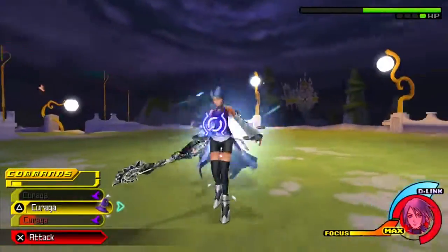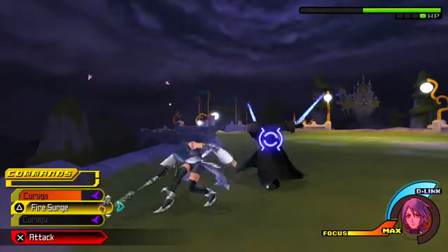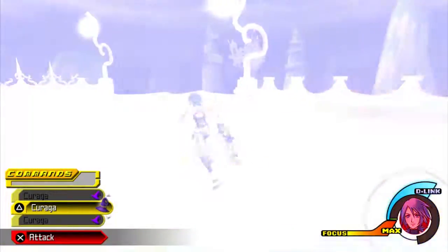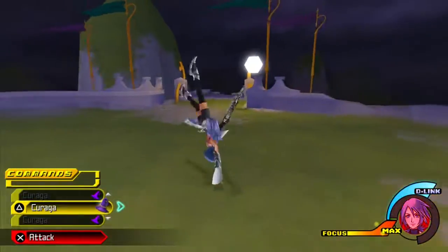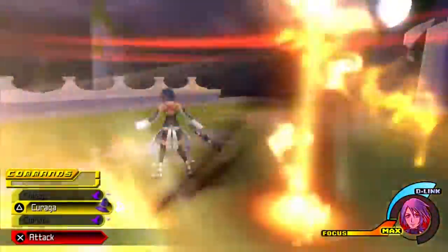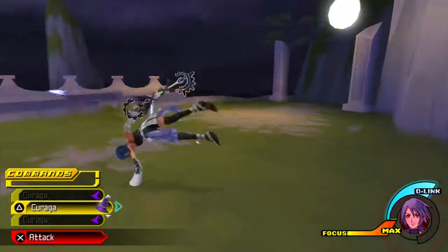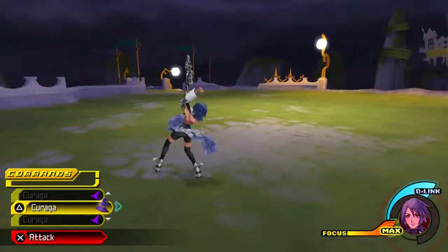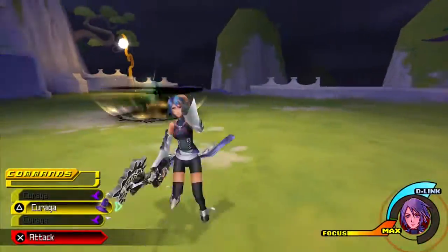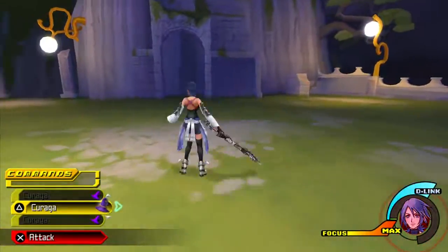That's his Doom spell — you have to mash the X button. I think if he uses the Doom spell on you a lot, there's a chance the number will be lowered. It takes a while to get out of Doom — it went from 5, to 4, to 3. If it's at 3 there's a slight chance you'll die; if it's at 2 there's a definite chance you'll die. It's not a fun fight at all.